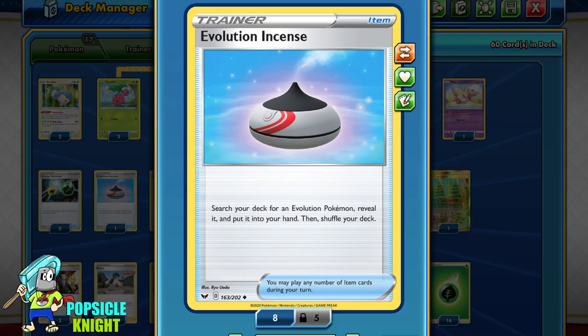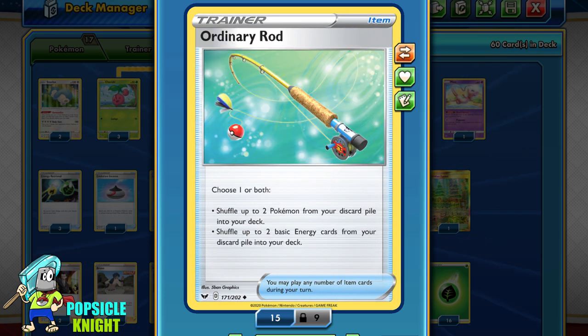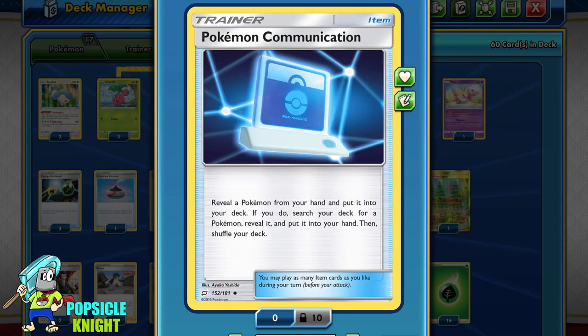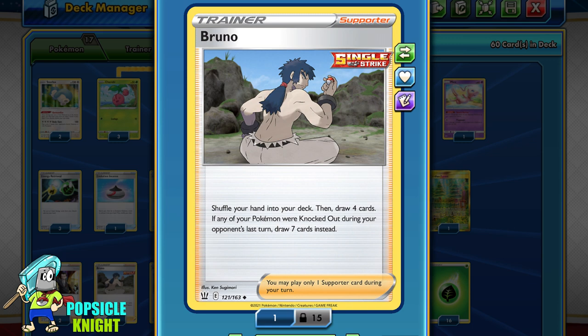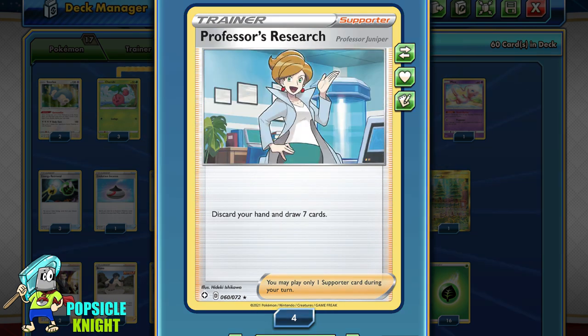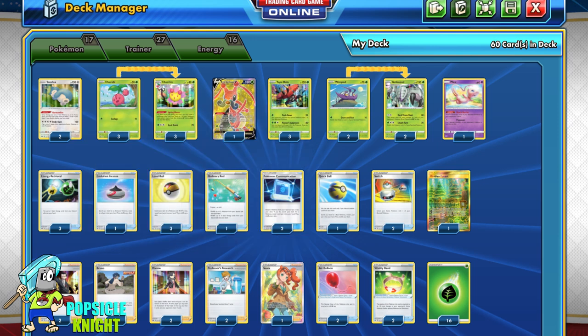As for the rest of the deck, I have Evolution Incense, Level Ball — which can also fetch Cherim since it only has 80 HP — Ordinary Rod, Pokemon Communication, Quick Ball, Switch, Boss's Orders, and Bruno. Bruno is great late game since Tapu Bulu and Golisopod have low HP and are prone to getting knocked out. Bruno lets you shuffle your hand back and draw 4 cards, or 7 if one of your Pokemon was knocked out on your opponent's last turn. Also included: Marnie, Professor's Research, Air Balloon, and lots of Grass Energies. The deck list will be in the description below.